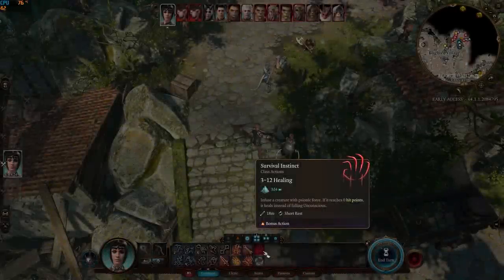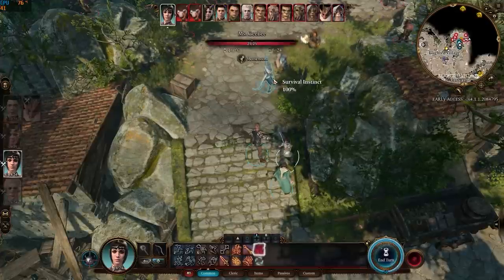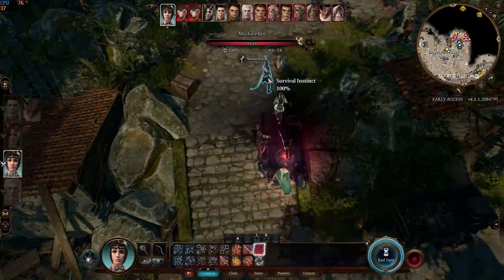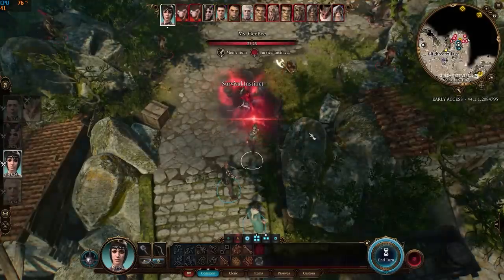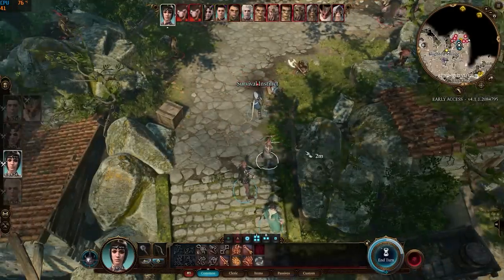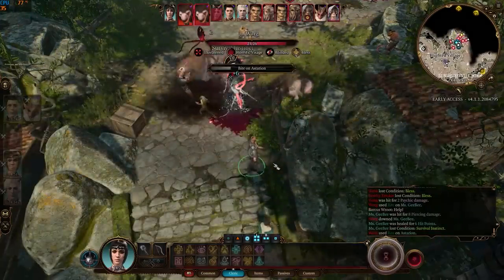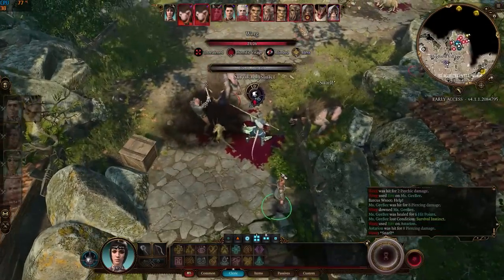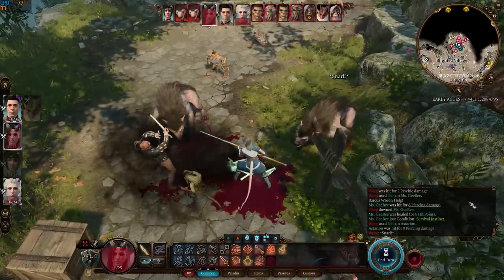The cleric's Survival Instinct will cause the targeted creature to heal themselves when their hit points are reduced to zero. This will only trigger once and the maximum hit points healed will be 12. Looking closely, the next attack would knock out the paladin — however, Survival Instinct immediately triggered and she was healed for six hit points instead.